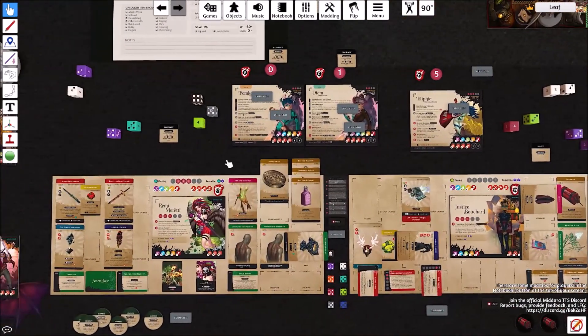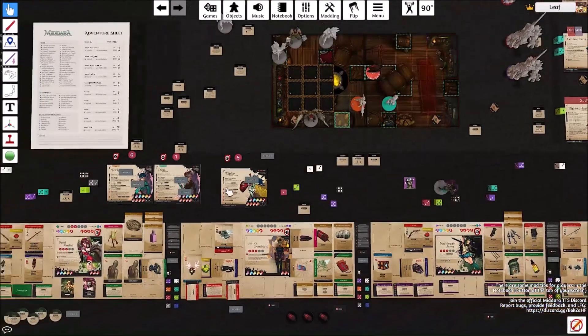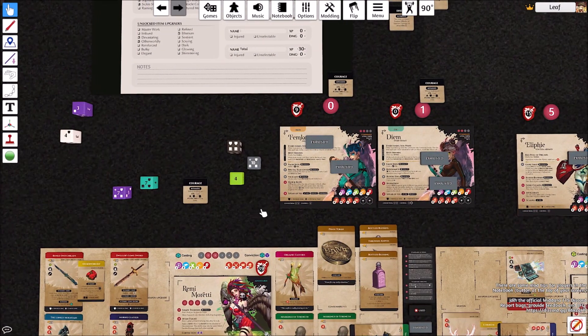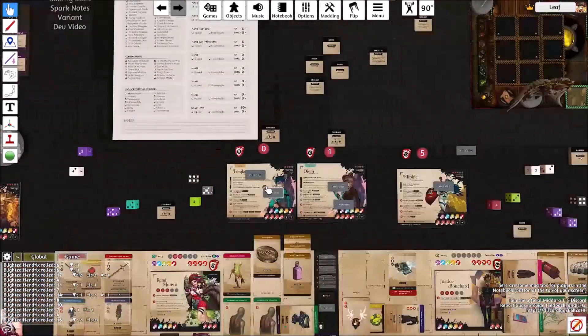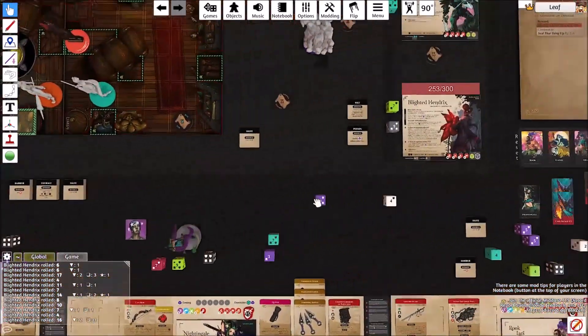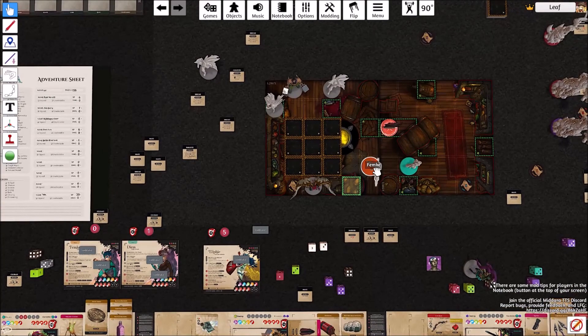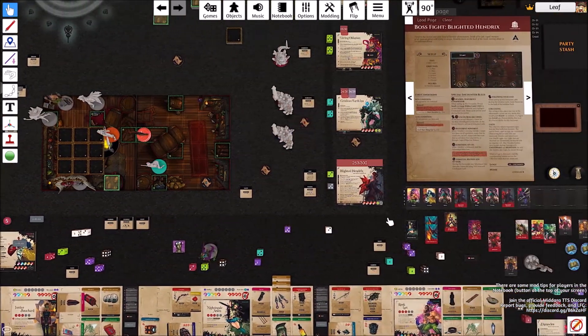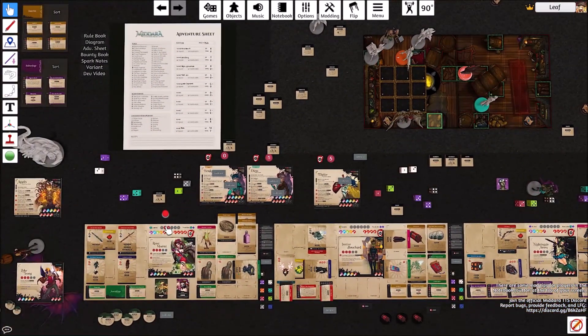What I'm going to do is move away — spending one of Remy's stamina. That provokes an attack from Blighted Hendrix, triggering Nimble Dodge, bringing her up to 16 defense. Exactly 16 — so it's going to hit, doing four damage, putting her at 13. That's fine. Then continuing to move — going seven spaces to get away.